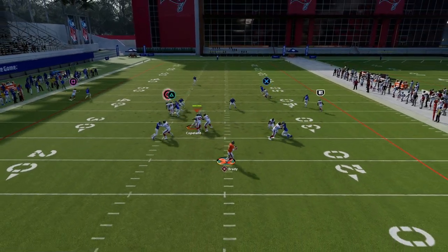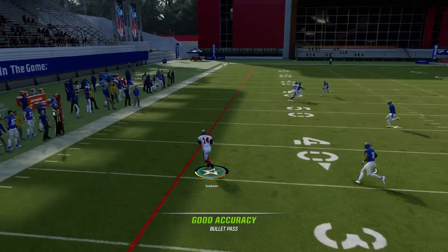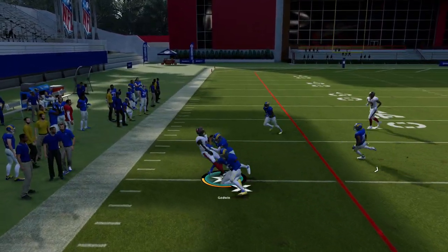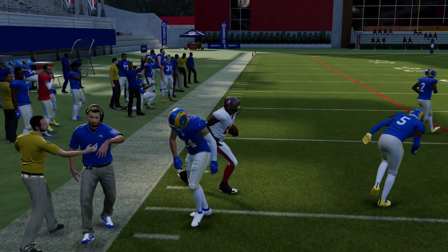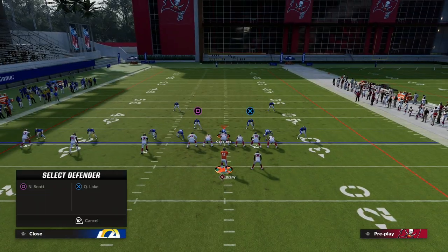The zig route is super underrated here. You can see we create that natural pick and rub, and now the zig route is open to the sideline. If you have Donald Parham in MUT and he's short and elite, it's really really effective. You do have the ability to hit that zig against man coverage if you get that rub.